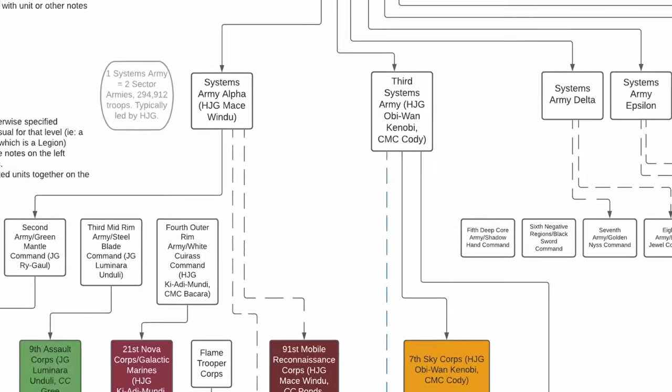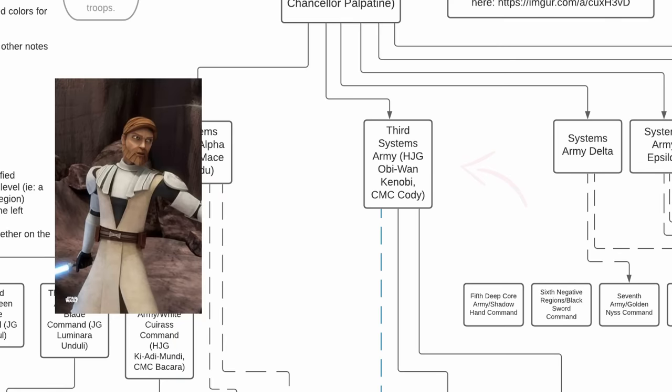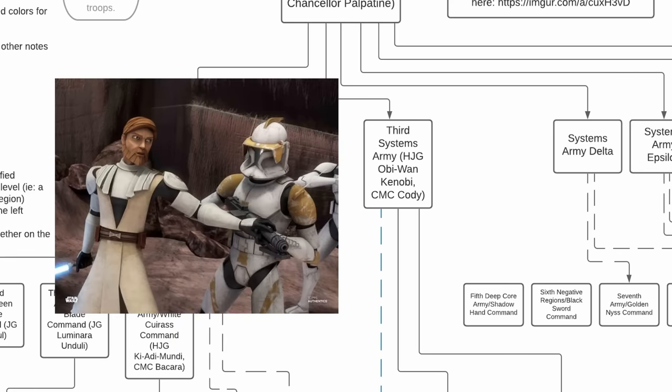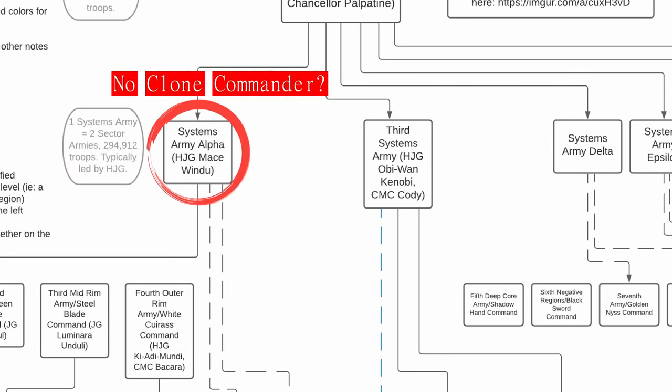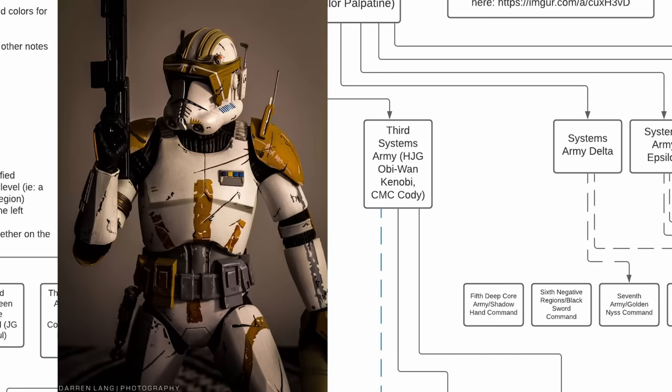Moving on to the Third Systems Army, it was commanded by Jedi General Obi-Wan Kenobi and, interestingly, Marshal Commander Cody. This is interesting because a clone commander is never shown in command of Systems Army Alpha or any other Sector Army. We can assume that because Cody and Obi-Wan were so close, Cody went along with Kenobi as an advisor to the entire Third Systems Army, as well as his own Corps. This also means Cody is the highest-ranking clone we have ever seen in the Grand Army of the Republic, raising questions about the role of a Marshal Commander and whether the rank was flexible.